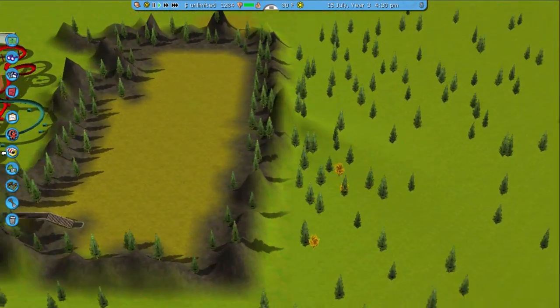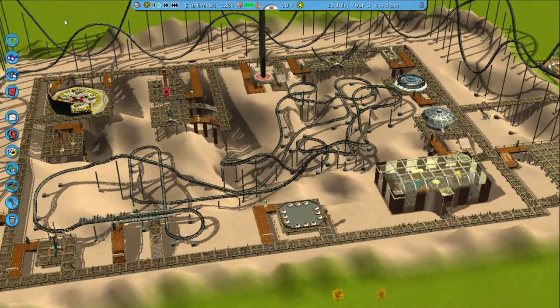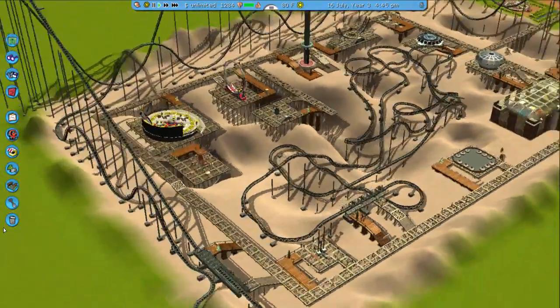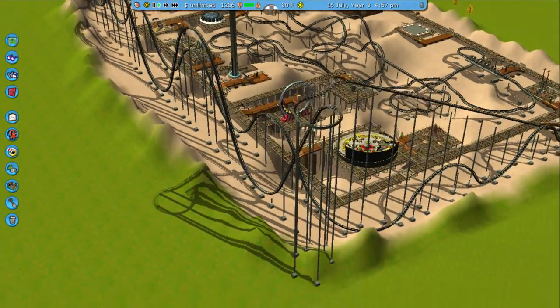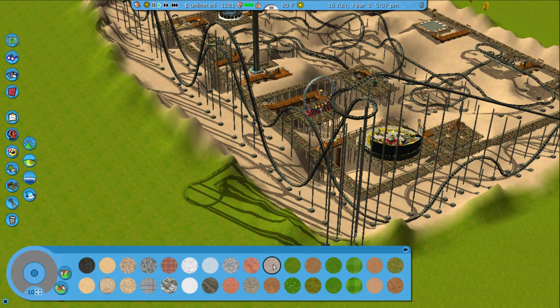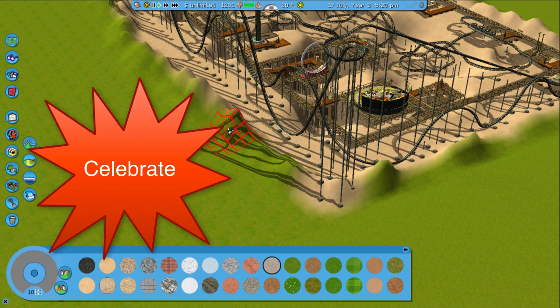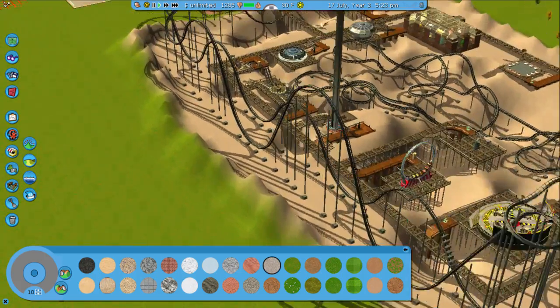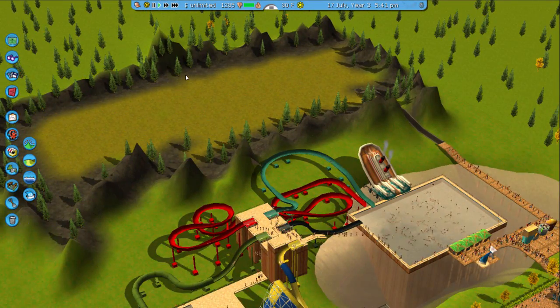Hello everyone and welcome to Roller Coaster Tycoon 3 part 6. Last week we finished the sci-fi world, which was very, very good because it was not easy to build. I need to make sure that this entire coaster is on the gray. Now it's done! Let's get started on the spooky world.